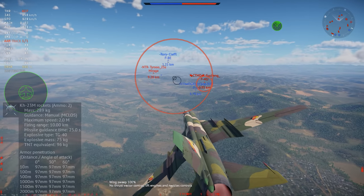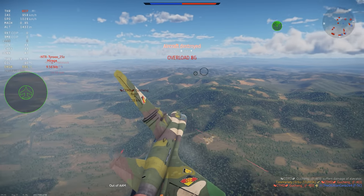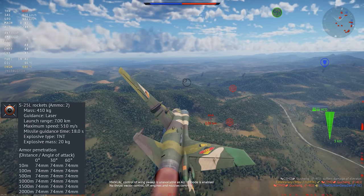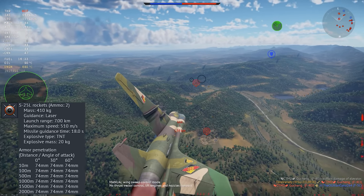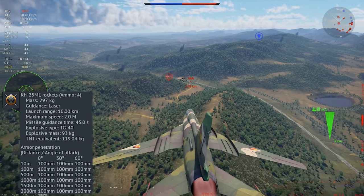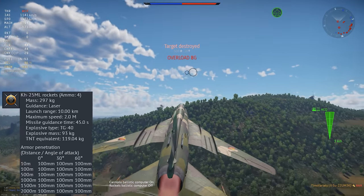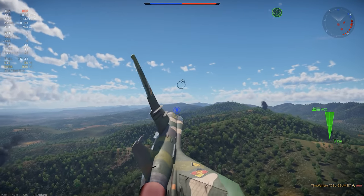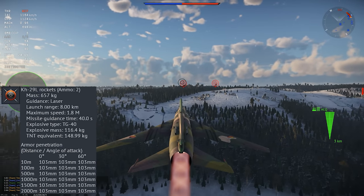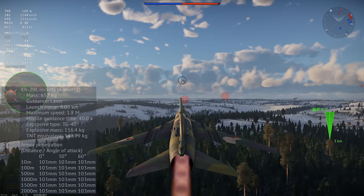The first guided missile is the familiar KH-23M, a simple manual-command guided weapon. The S-25L is a somewhat recent addition to the game and is a slow, laser-guided air-to-ground missile. The KH-25ML is my personal favorite — it combines effective range, speed, and a decent warhead. The big dog, of course, is the KH-29L with its enormous 148kg warhead. Anything you can get a direct hit on with these is just gone.